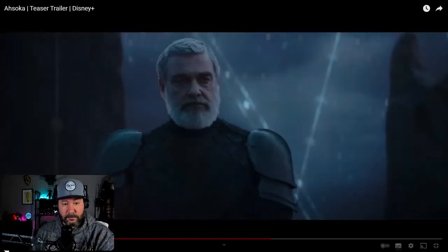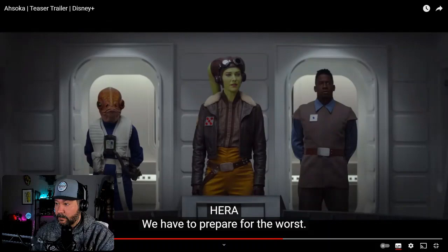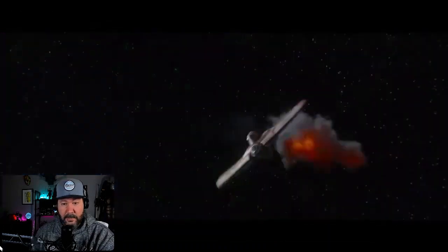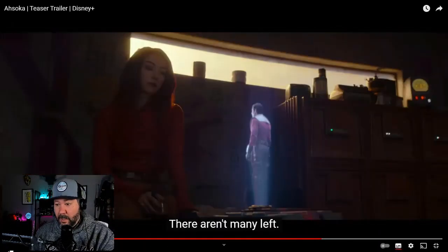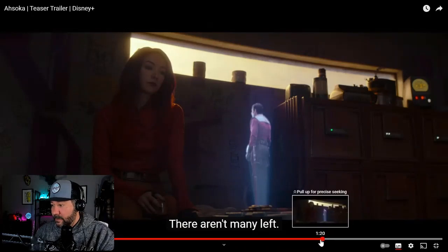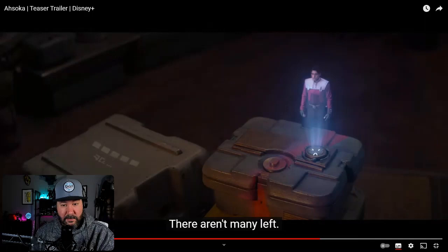This is a character we saw in Mandalorian Season 2 — Ahsoka faces off against her as she's looking for Thrawn. This is the lady who fights her with the Beskar spear that ends up in Mando's hand. There's the Ghost again. This to me looks like Ezra — it looks like Sabine is looking down at a hologram projection of Ezra — and the quote there is 'there aren't many left,' as in Jedi: there aren't many left.